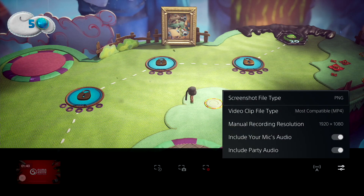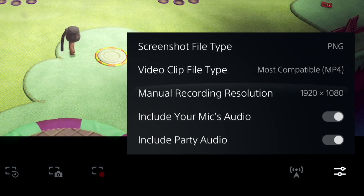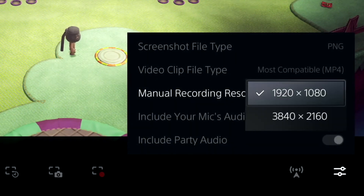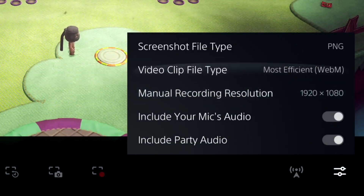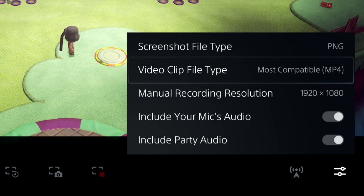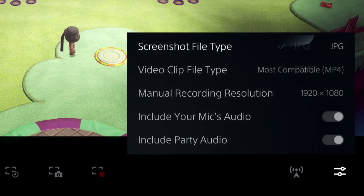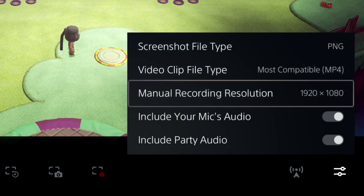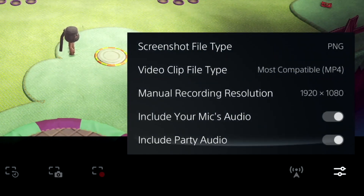The last thing for today is the icon to the far right — the capture options. This will allow you to change the type of screenshot, either JPEG or PNG. It'll allow you to change the actual video clip file type: if you do 4K it'll default to WebM, and if you do 1080 it'll allow you to do MP4, which is easier to use on most video editors. You can also control your mic's audio, whether it's in the recording or not, and also the party audio.